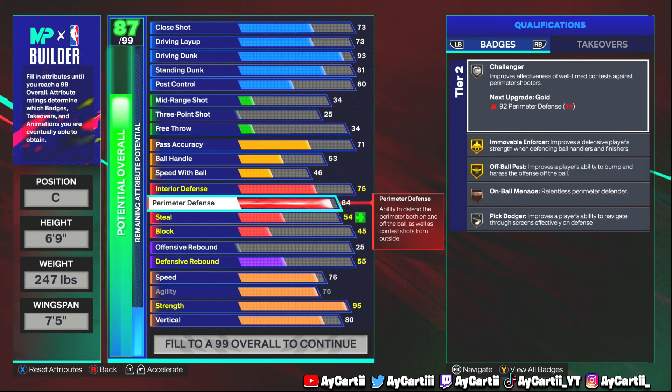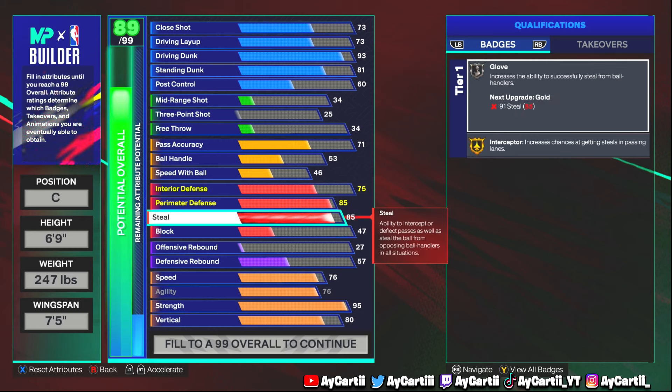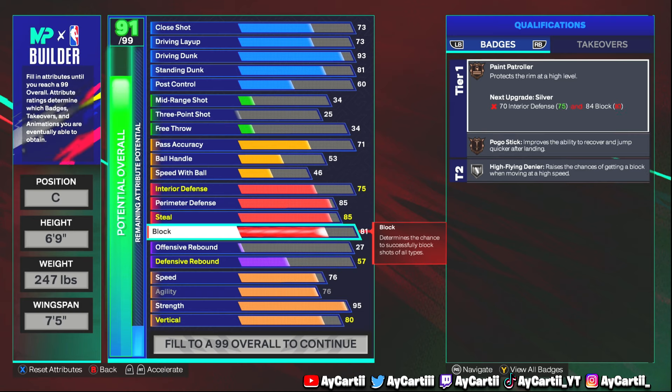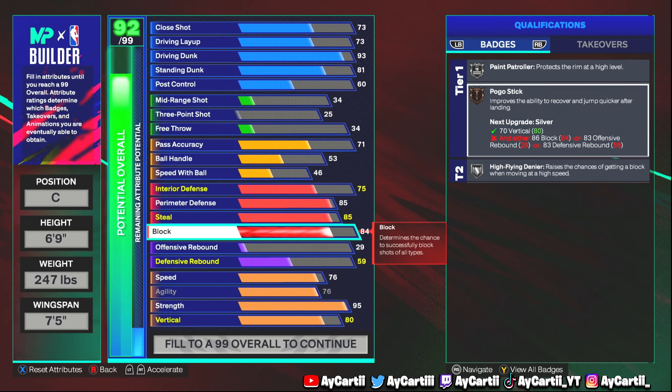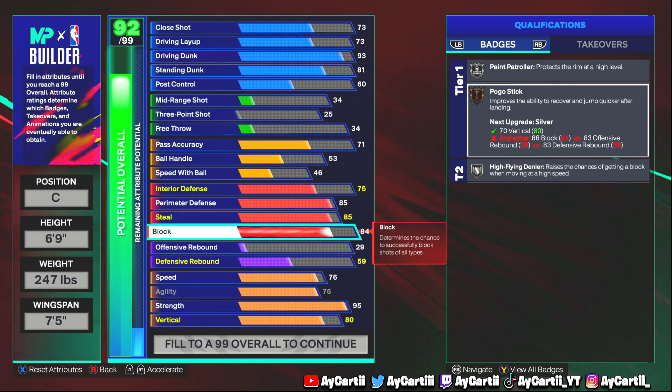Perimeter defense — I had it at 87 for off-ball Pest but the tweak I made was just an 85. I want silver On Ball Minute — if you get a switch you need that. 85 steal is all you need, and the way this build works you'll eventually get Interceptor Hall of Fame, which is a very big deal when you make this build. Block is at 84 — I'm going to be honest, I tried 88 for High Flying Denier, but it's not worth it. Getting to 88 is expensive and you don't gain Paint Patroller Gold or a higher Pogo Stick — it's just not as good as I thought.